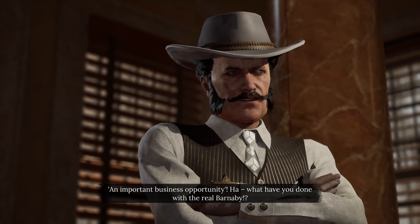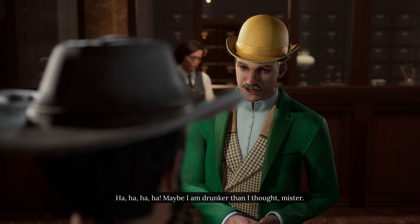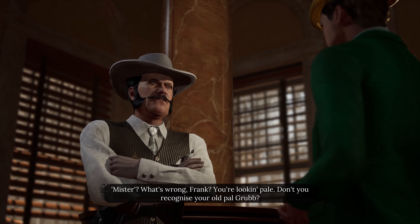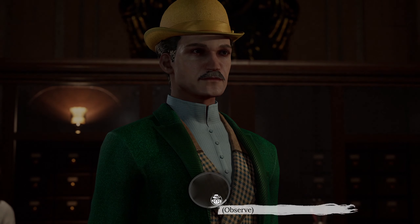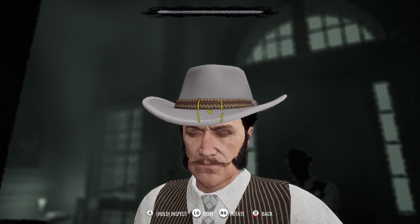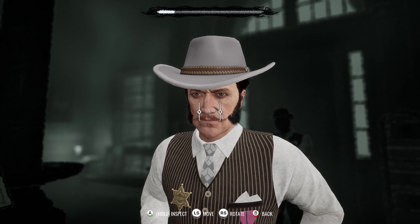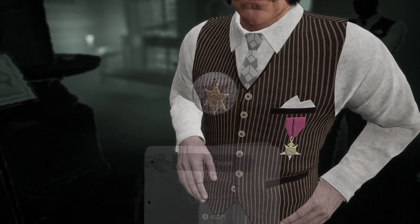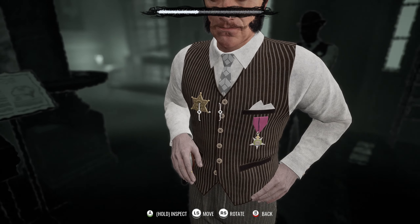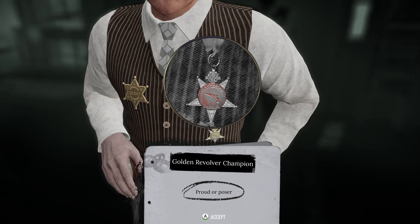An important business opportunity! What have you done with the real Barnaby? Observe! Large wool hat, oversized. Sheriff Grub - position of power. Golden revolver champion - proud or poser.